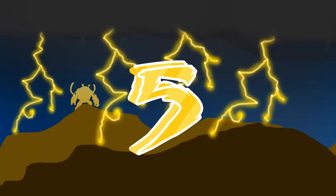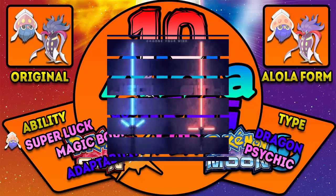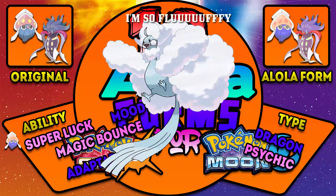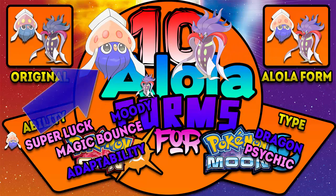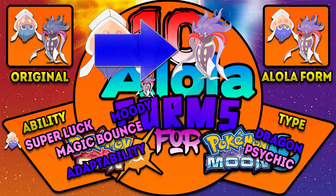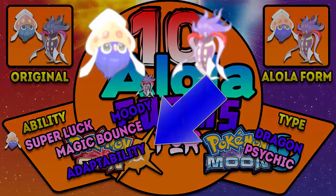Number 5: Inkay and Malamar. What if this line turned to the light side instead of the dark side? It would have the powers of a dragon. The color change fits perfectly with a royal feeling of a light dragon. Inkay: Type Dragon/Psychic, Abilities Super Luck and Magic Bounce, Hidden ability Adaptability. Malamar: Type Dragon/Psychic, Abilities Moody and Magic Bounce, Hidden ability Adaptability.